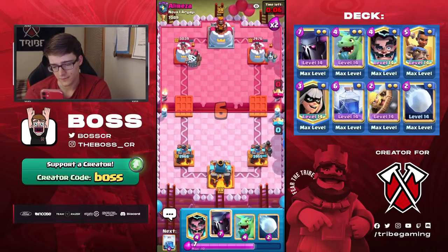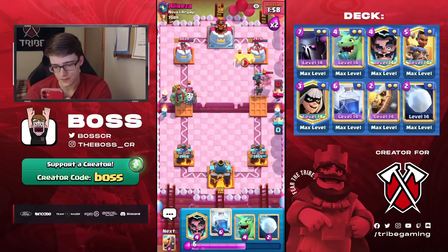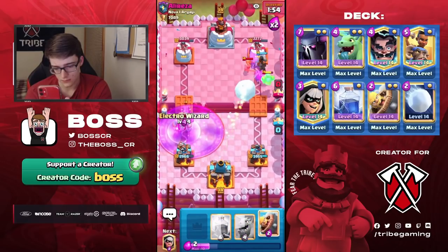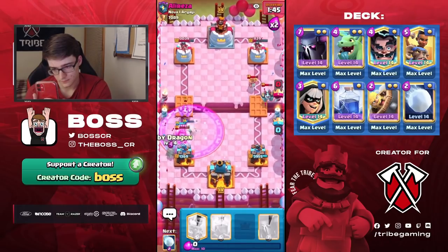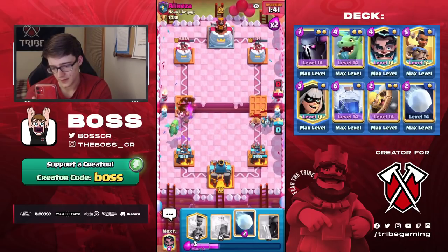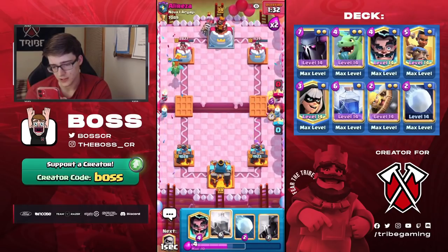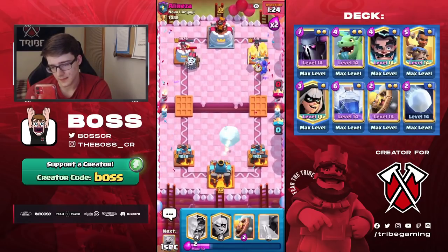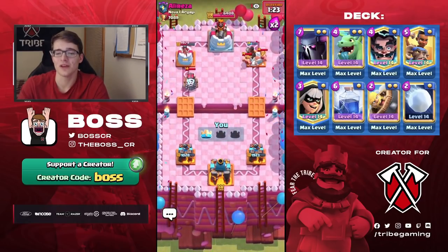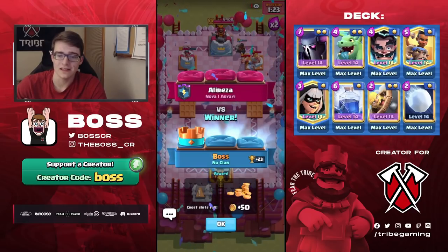Because this would kind of force him to go Goblin Giant high up — wow, he actually played it! This could be a problem for him. We're able to defend — wow, this is a very close game. I think this might be GG, because if I just go Ram Rider and then just Lightning, as long as we can get it through... Nice! We are able to get the win! That was risky, because if that didn't take the tower, I might have very well lost the game. But I knew when he cycled that Sparky in the back, he wasn't gonna have the Elixir he needed to defend.